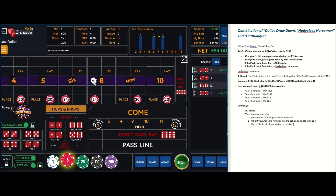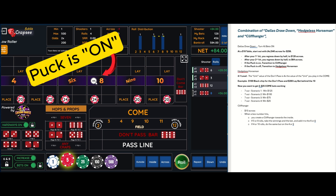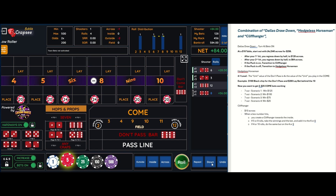The strategy we transition to depends on whether the puck is on or off. If the puck is on like it is right now, we're going to transition to the Cliffhanger — take everything down, go to $10 across. The Cliffhanger says: as you hit box numbers, take your winnings plus the bet on that box number and add it to its neighbor number, moving inside towards the six and eight. So if a nine hits, take that $10 plus the winnings and add it on top of the eight. If the five hits, do the same on the six. If the four hits, do the same over to the five.